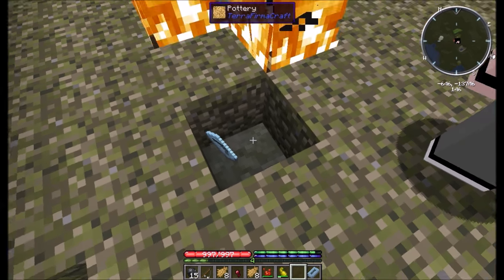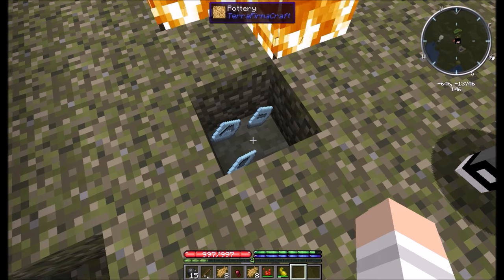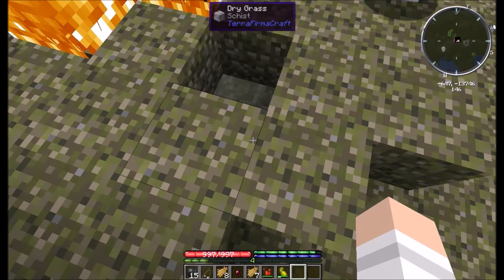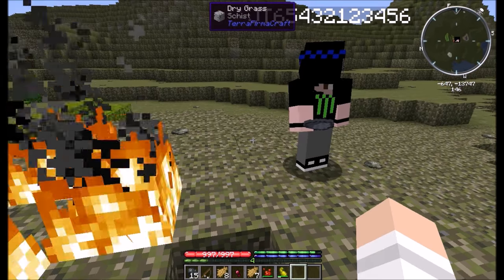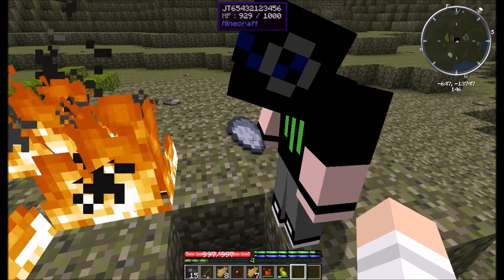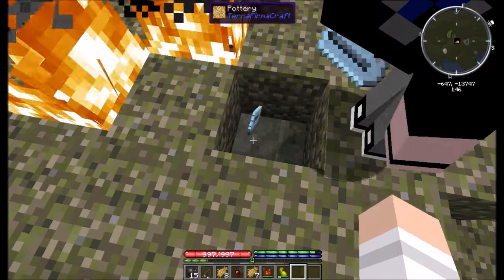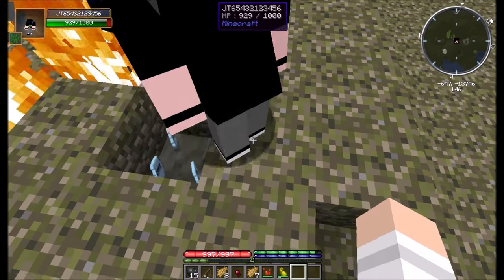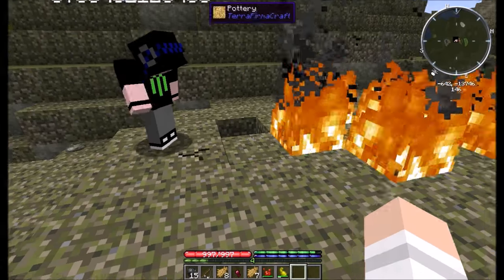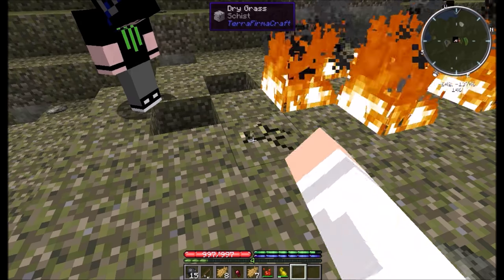Hey, what the — I tried putting all your stuff in there and it just ejected. Can I not put thatch in that? Wait, were you already putting stuff in? I tried to put thatch in it. Oh, probably because these are already lit. Yeah, don't put it in unless it has all four spots filled, because then I can't put anything else in.